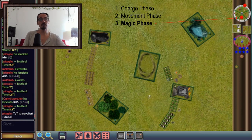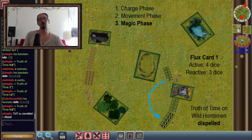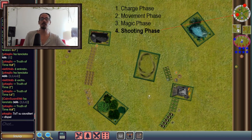In the magic phase, the first thing to do is roll for the flux cards to know how strong the magic is at this moment. This card tells us that the Sylvan Elves get four magic dice and the Undying Dynasties get three. Even with that advantage I tried to cast Truth of Time — the speed augment spell — but it was dispelled by the Undying Dynasties using three dice. In the shooting phase there's no shooting because my shooters are behind the hill and can't see anything. There's no combat phase either, so we move to turn one for the Undying Dynasties.